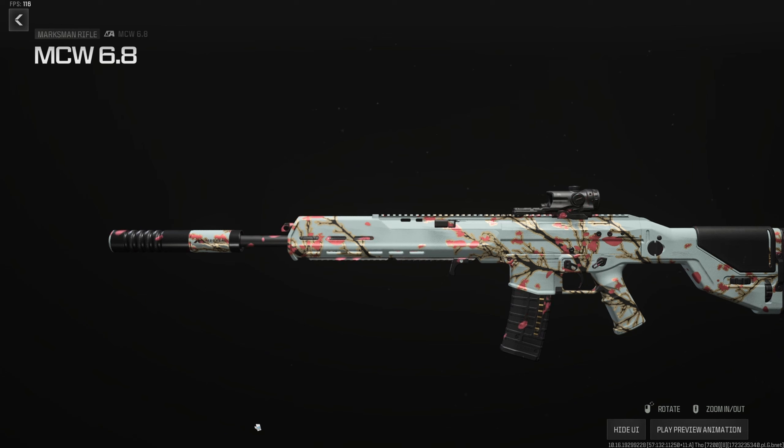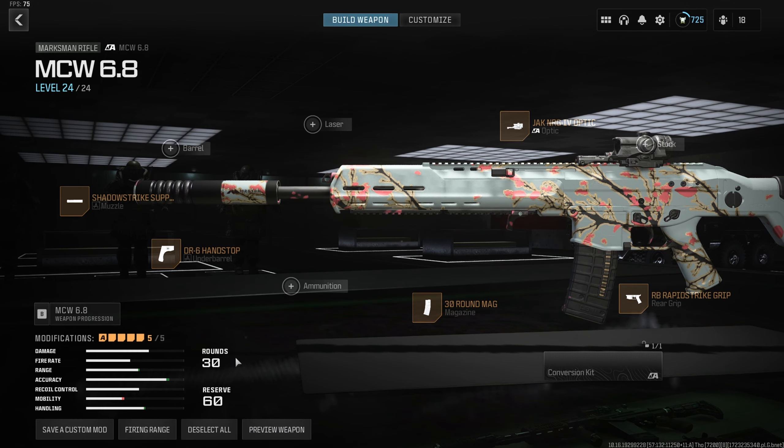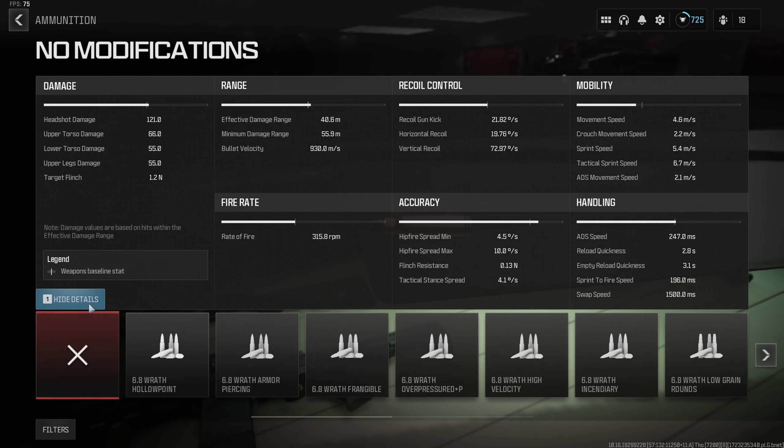We need to talk about the MCW 6.8, because if you're good with a semi-auto, you can beat everyone at every range. The two-shot TTK is absolutely incredible. This gun starts with incredible bullet velocity so you don't need to worry about upping it. For the build, use the Shatter Strike Suppressor — or Sonic Suppressor if you prefer, though it adds a little sprint-to-fire. DR6 Handstop as always. 30-round mag is more than enough. Rapid Strike Grip for ADS and sprint-to-fire. Jack NRG or optic of your choice — anything up to 4x or 5x is viable. This build gives 930 m/s bullet velocity and almost 41 meters effective damage range.